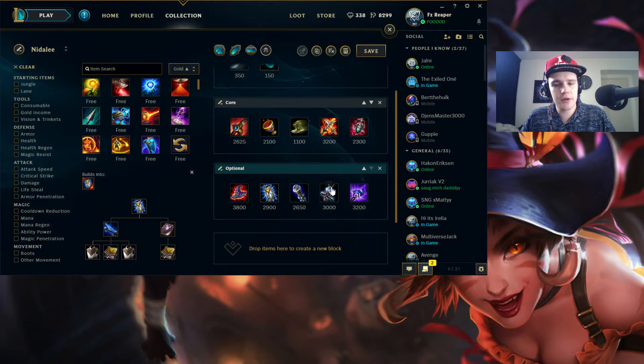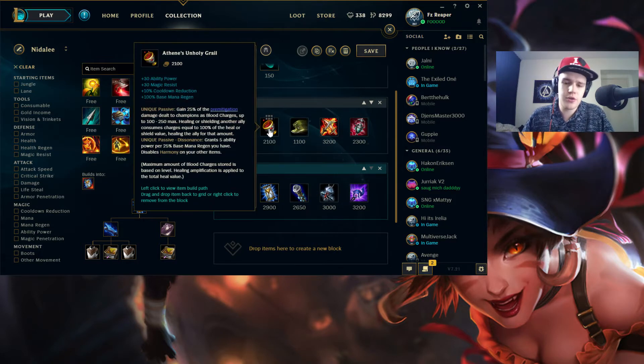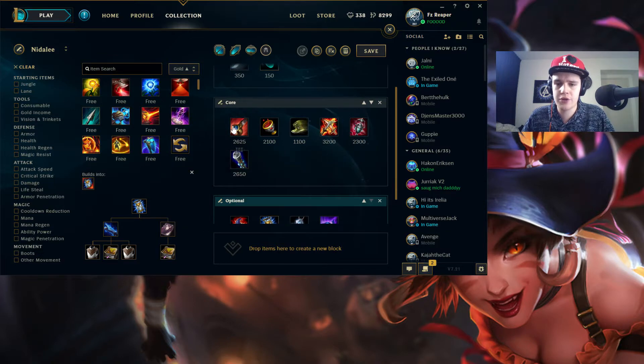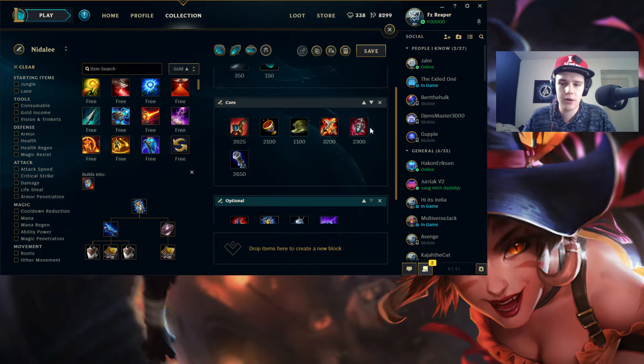There are so many item options. For magic resist against AP-heavy teams you can go Banshee's Veil, then Void Staff to deal more damage. You can finish this build off with a Void Staff and just walk over them. This build is really cheap as well — Chalice and Ardent only cost around 2100 gold each, so you're going to get there really fast, especially with Nidalee because you farm your jungle camps so fast. You could easily have this build by 25-30 minutes in-game.